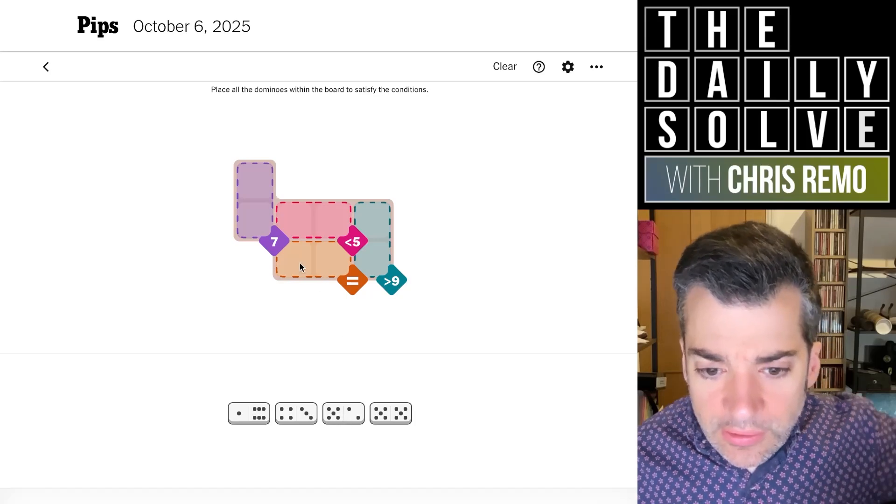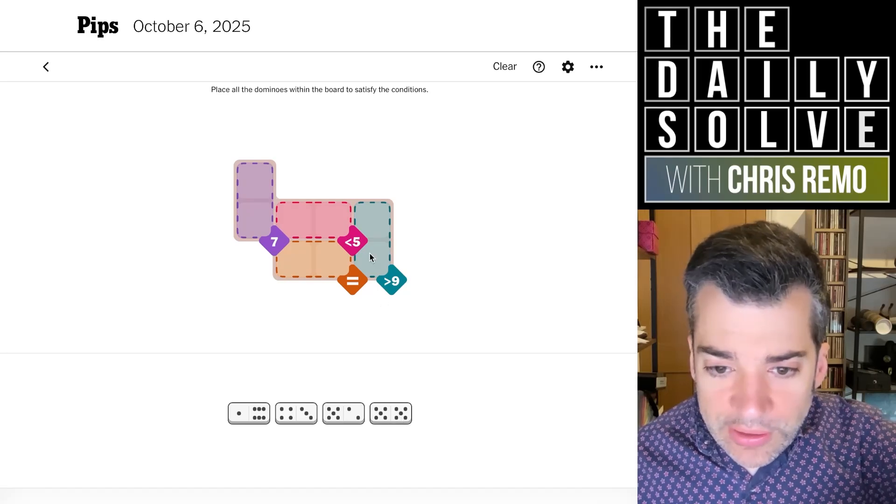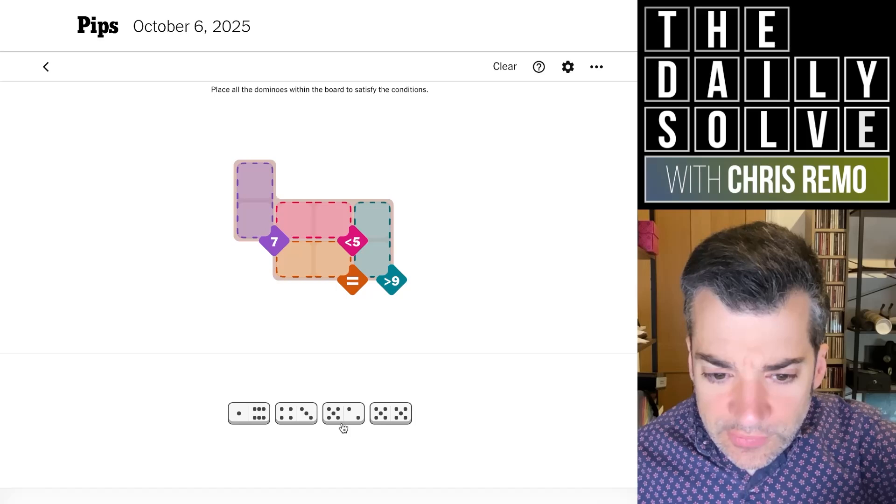Let's see the equivalence region. Could it be the double five? We didn't know it couldn't be, because we need greater than — we wouldn't be able to make greater than nine. So the equivalence region needs to come from two different dominoes, so it looks like it'll probably be two fives.